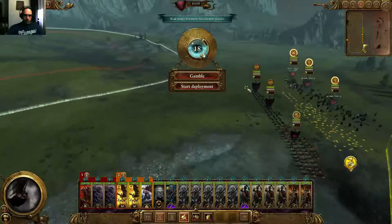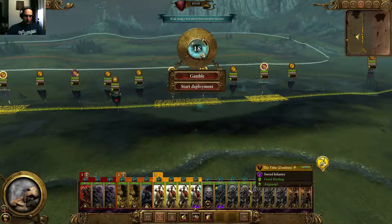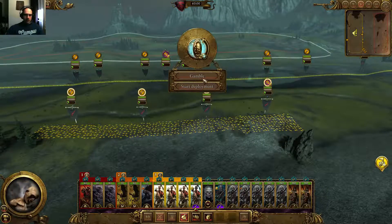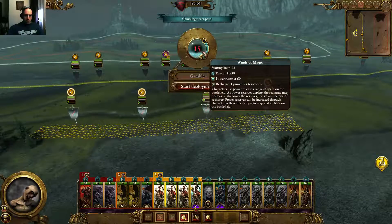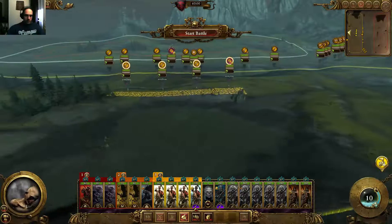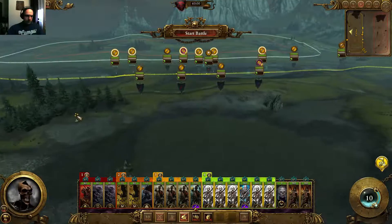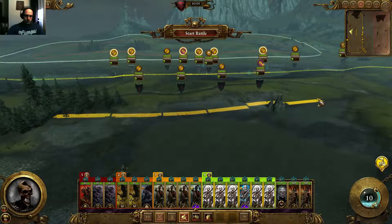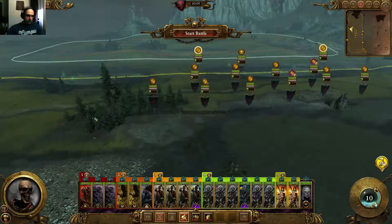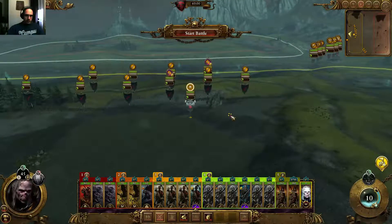These guys can deal a lot of damage on this flank. Then I'm just going to wait with my zombies in the middle. I can gamble a little bit - gambling never pays. I want the Koenigstalkers here - these guys are going to defend the left flank. And Vlad can go over here. Start the battle.